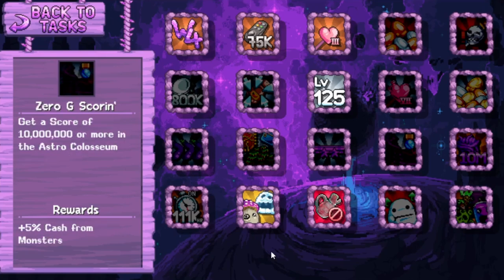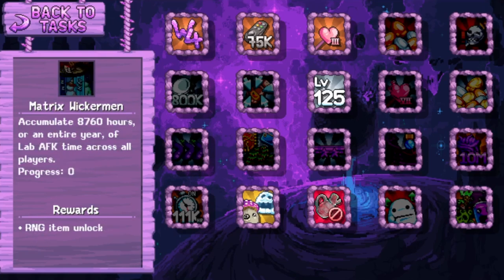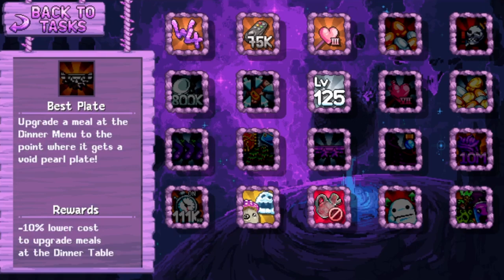Zero G Scoring: Get a score of 10 million or more in the Astro Coliseum. 5% cash from monsters. Too Many Tentacles: Have a stack of exactly 10 million wriggler balls in your storage chest. Green stack bro. 3% arcade ball. Matrix Wickerman: Accumulate 8,760 hours - or an entire year - of lab EFK time across all players. RNG item. Progress zero. Stars Among Stars: Complete all constellations in the Hyperion Nebula - that's what World 4 is called by the way. Eternity beach background. Best Plate: Upgrade a meal at the dinner menu to the point where it gets a void pearl plate. 10% lower cost to upgrade meals at the dinner table.